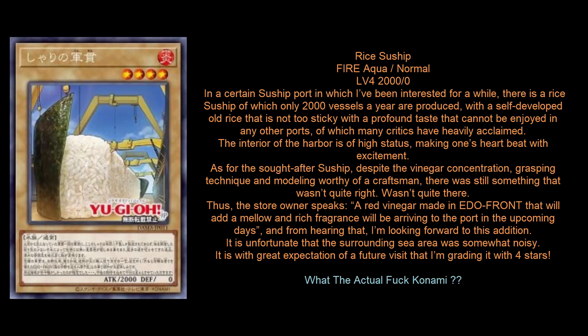It's kind of a shame that it's not a water monster, because then you'd be able to go for Bahamut Shark, Toad, and that would be nice. Pretty much any level four deck wants to have water monsters, because Toad is such a powerful card. I'm guessing maybe it's Fire because the sushi is spicy? They're Aqua, so I would just kind of assume it's water, but whatever. The flavor text has a bunch of puns in it — you just take it in for what it is.